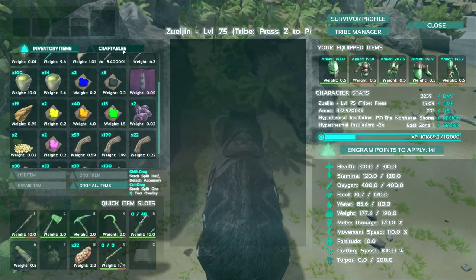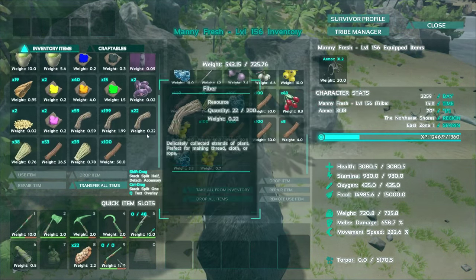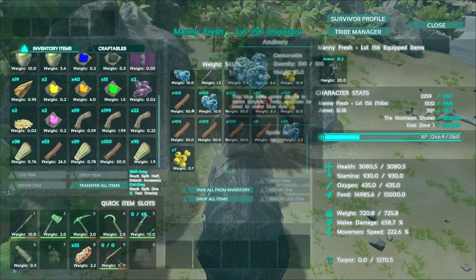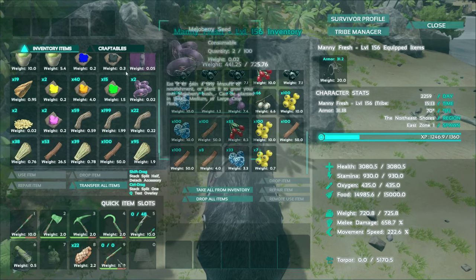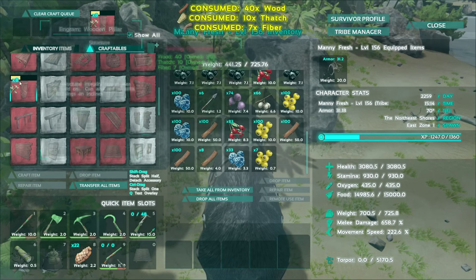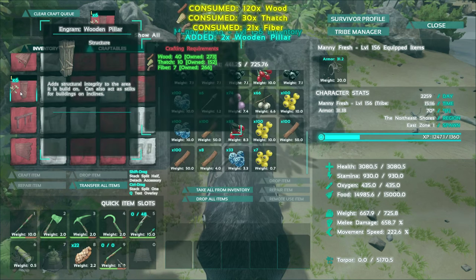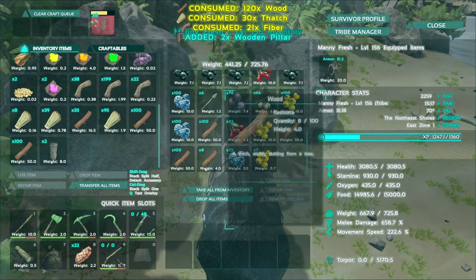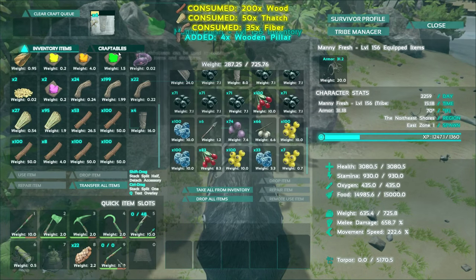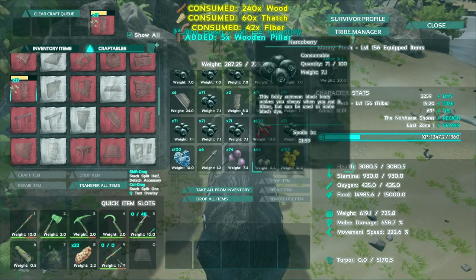Now that I got some wood and fiber and thatch, let's fill up with as much wood as we can. We're going to do some wooden pillars — eight should be it. I'm going to be bottlenecking on wood, which means I could just add more. We'll craft a few more — that'll be 16 and that'll do me pretty good.